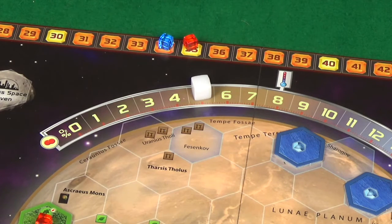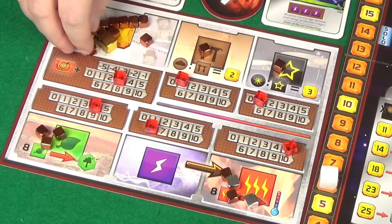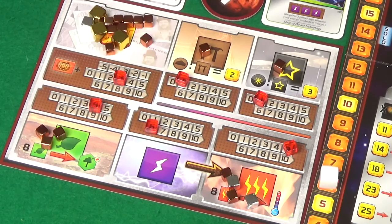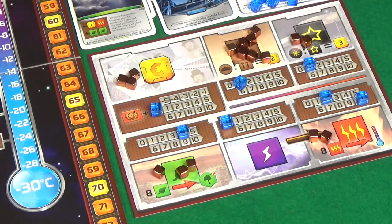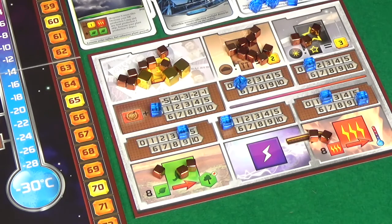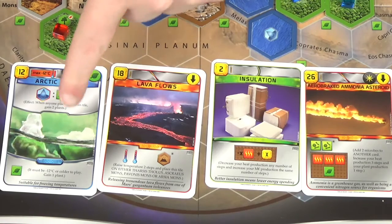That raises the oxygen level to five percent and my terraforming rating to 34, and I'm then going to pass. On to production: energy moves over and we get 38 mega credits for Pixel — she's made of money — a steel, a titanium, four plants, six energy and five heat. I get 34 mega credits, more than I've had the rest of the game, one steel, one titanium, four plants, zero energy and 12 heat. I become first player.